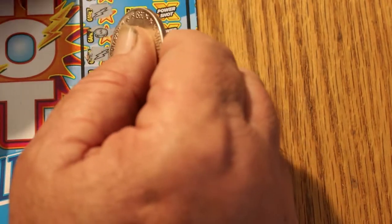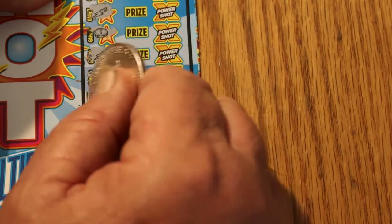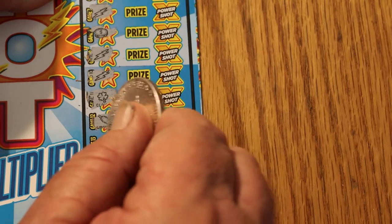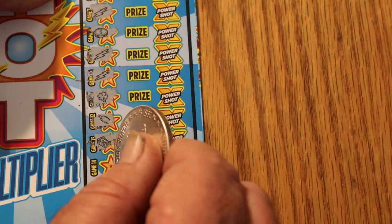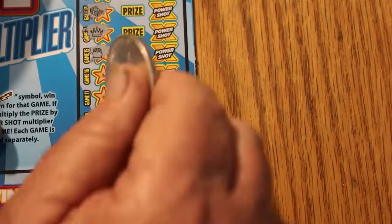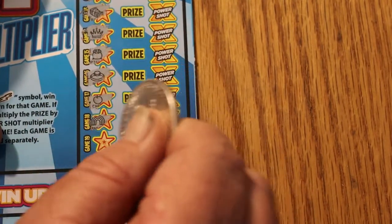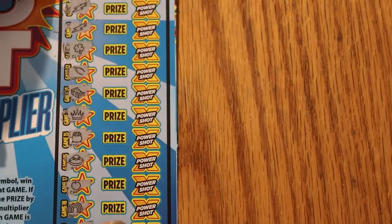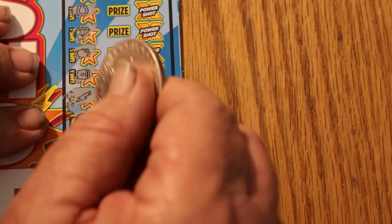Another lightning bolt — I like this one even better! And another lightning bolt! Then a clover, a wishbone, some bills, a crown, pot, ring, apple, rainbow, key, and a chest. We got three hits — that is good!